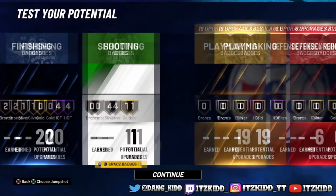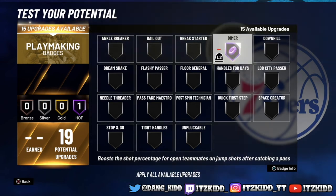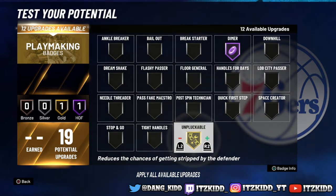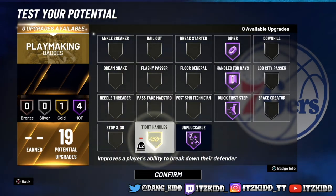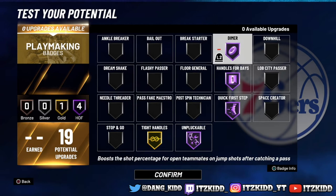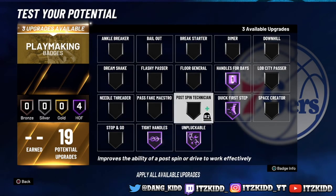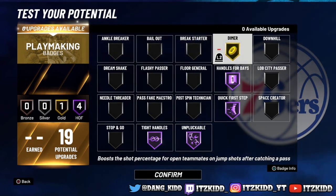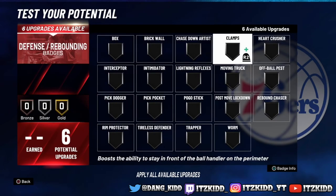For playmaking, you can go with Dimer or Floor General — or run both. You've got to have Quick First Step, Handles for Days, and Tight Handles. You can run Dimer and Floor General together.